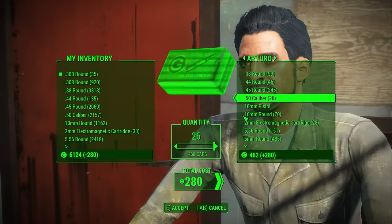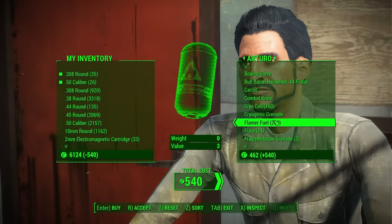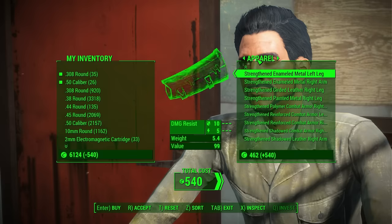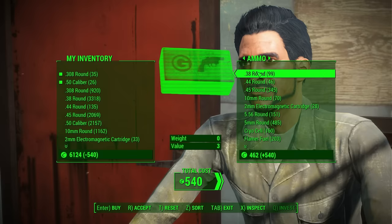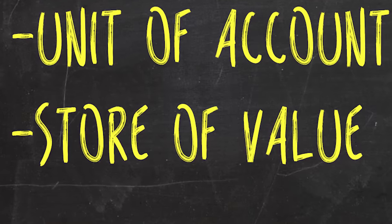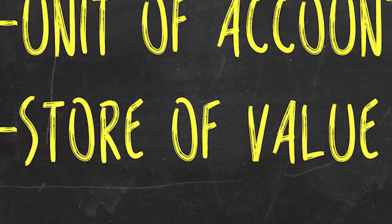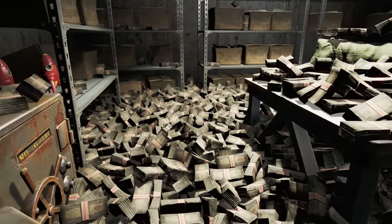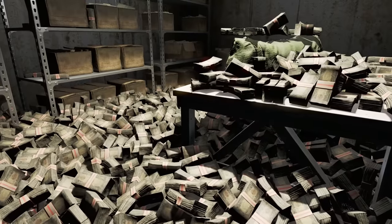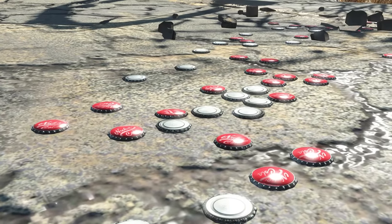Now, if I hand you those caps, in order for the currency to be good, they have to be mostly worth the same thing tomorrow as they are today, and the next week, and months from now. They can change a little bit, but the less stable a currency is, the less reliable it is as a medium of exchange. This is the store of value part. It's probably something we think the least about day-to-day, but it's honestly one of the most important qualifiers for a currency. Out-of-control inflation makes money almost more trouble than it's worth, and out-of-control deflation can be a thousand times more terrifying.